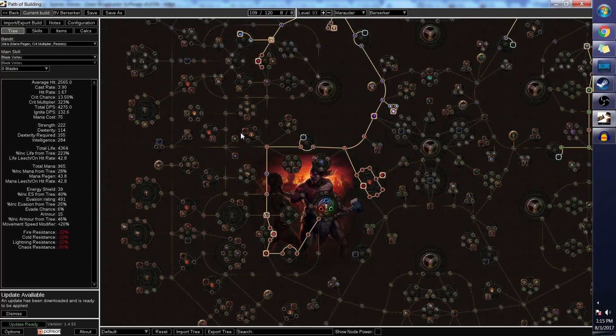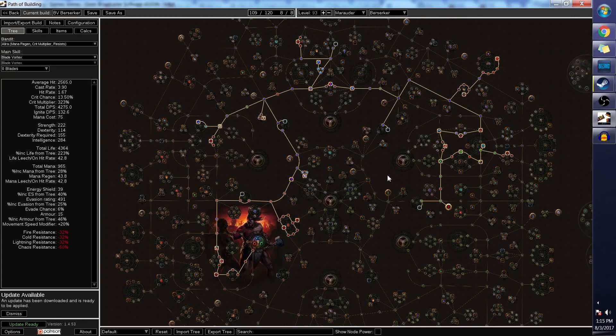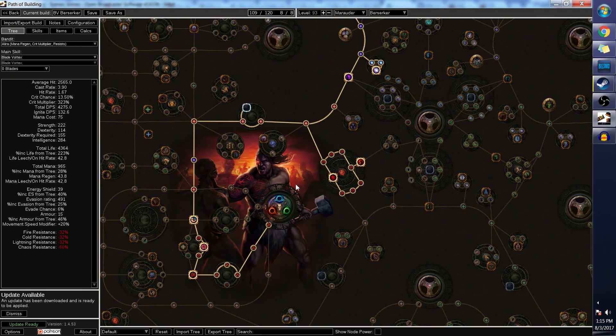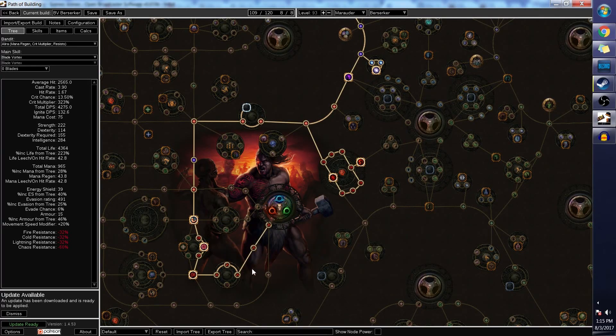That pretty much sums up the skill tree. I will definitely post the links below as well as a snapshot so you can reference it later. Remember, the important part is to prioritize the melee nodes first for a better leveling experience, then respec out of them later. If this is your second build and you have all the power leveling gear you need, you can skip those and just spell cast your way to max.